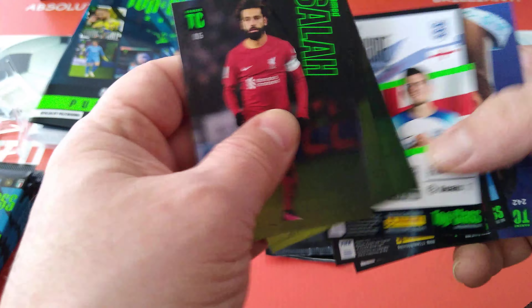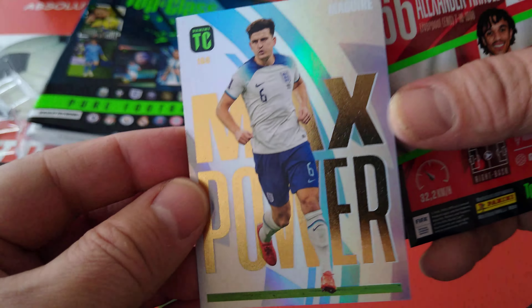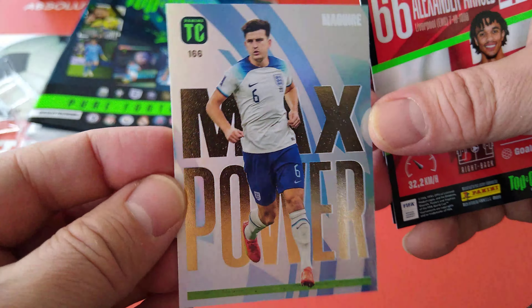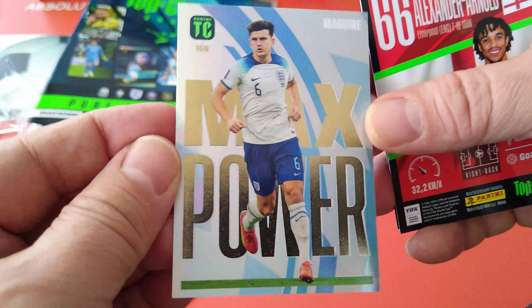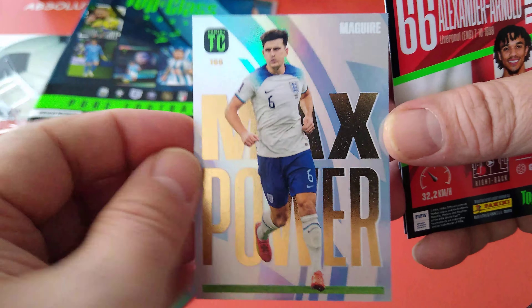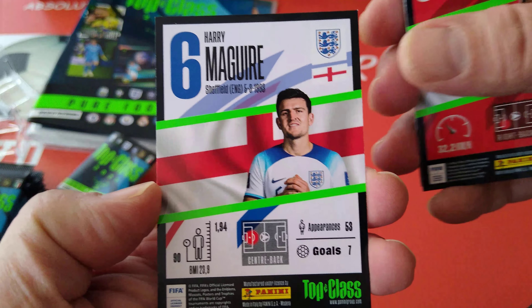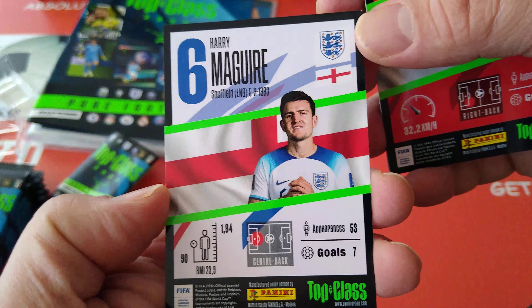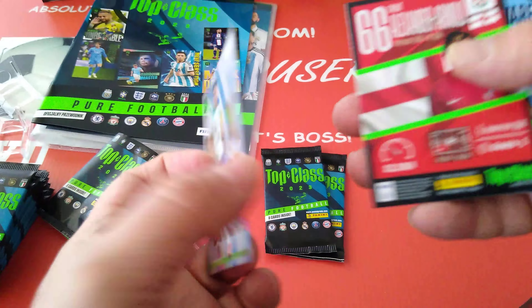And we've got four inserts. First one - here's Maximum Power with silver foil and gold foil - Maximum Power for Harry Maguire, England. On the back you've got the St. George's flag, the logo, name, where he was born, and his statistics. Here's TAA - Supersonic - really, really cool, different design.